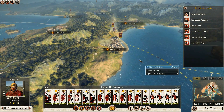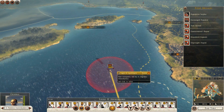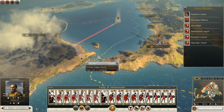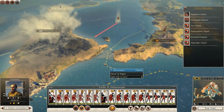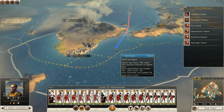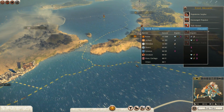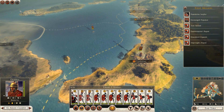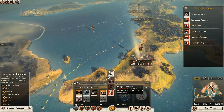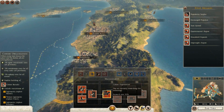Nice army, nicely vetted. With my navy here, let's send you down — go to shore, go to shore. Actually I want to get you on the ground first before we go. Three more turns until Cohort Organization.